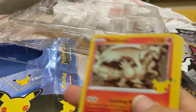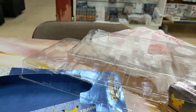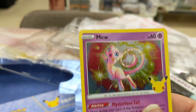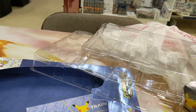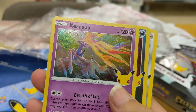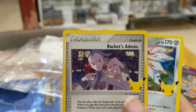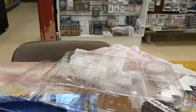We have a Dialga, Reshiram looking amazing, and Mew. This Mew is just so incredibly cuddly and adorable — I love what they did with this tail. And here we have Xerneas in all his glory, the Veltol, a foil Rocket's Admin retro card, and Solgaleo. Very nice.